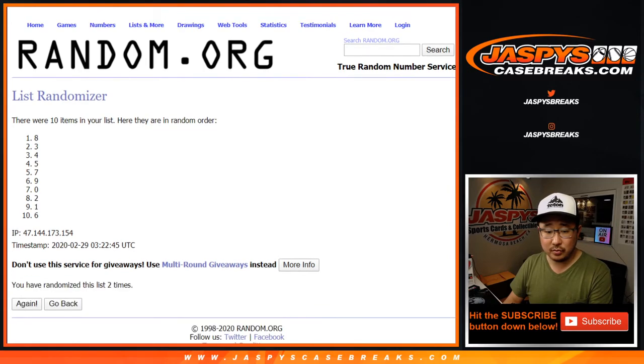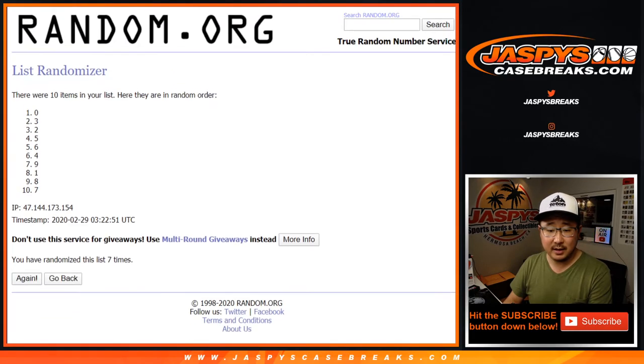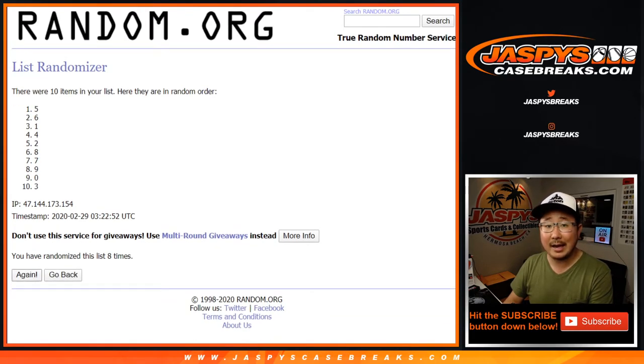Counting through again: 1, 2, 3, 4, 5, 6, 7, 8, 9, and 10th and final time. 6 down to 7 after 10.